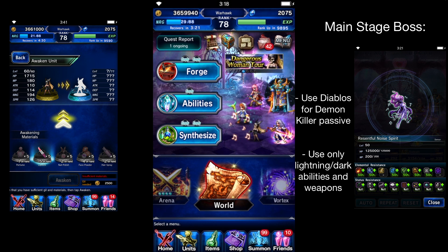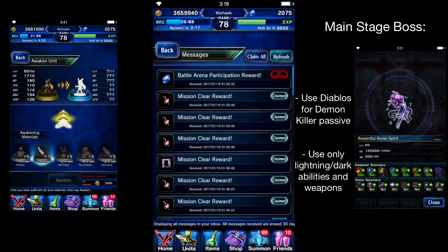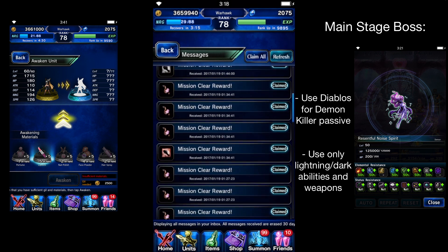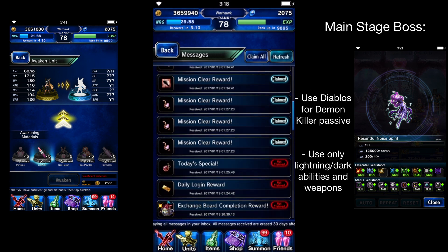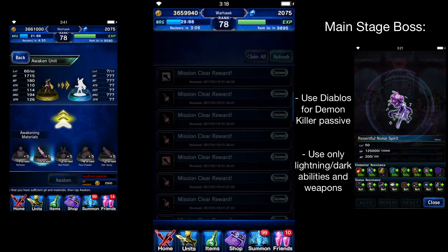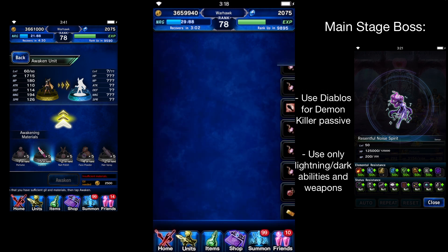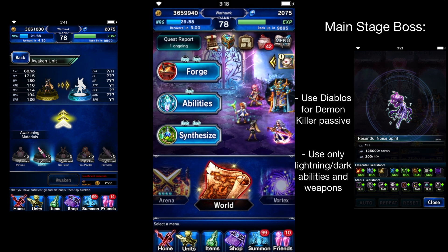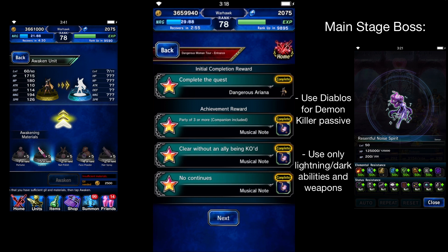First, you will get the unit after beating that first area, and everything you get will go to your little inbox right here. You get all these musical notes, all the recipes — you'll even get Ariana Grande in here, you'll just grab her. Once you finish that first part and complete the quest, you get Dangerous Ariana right there.